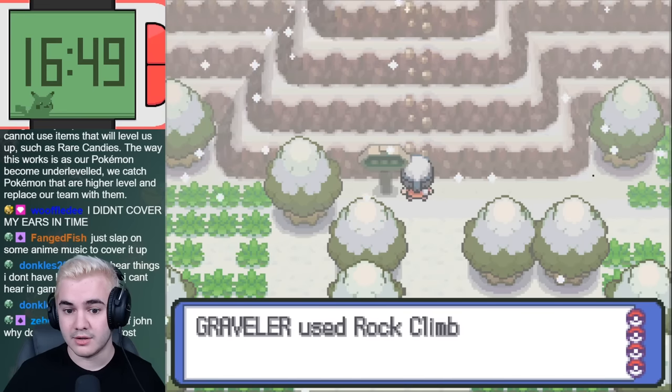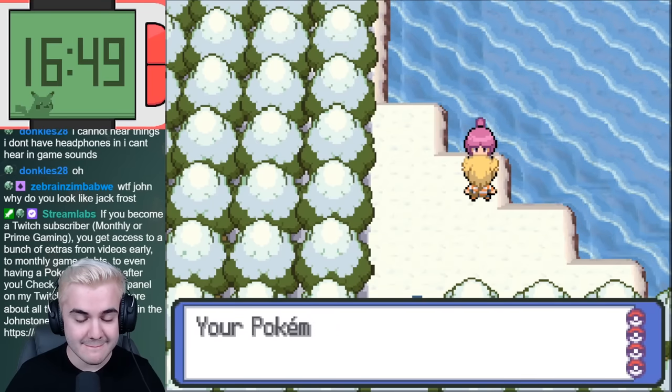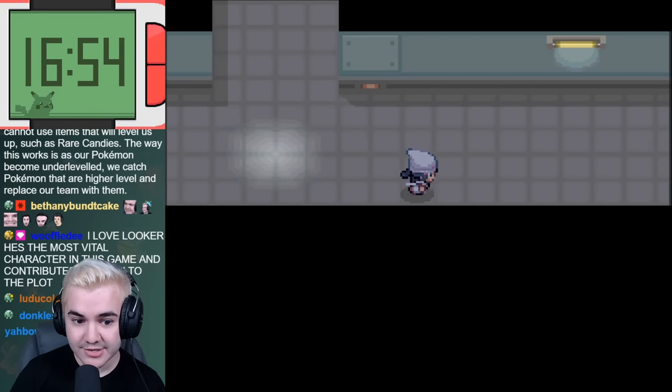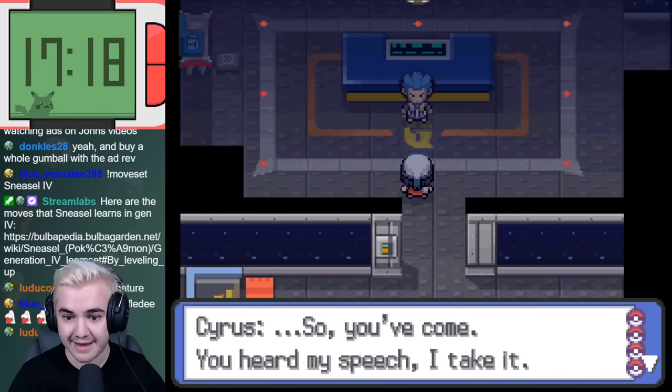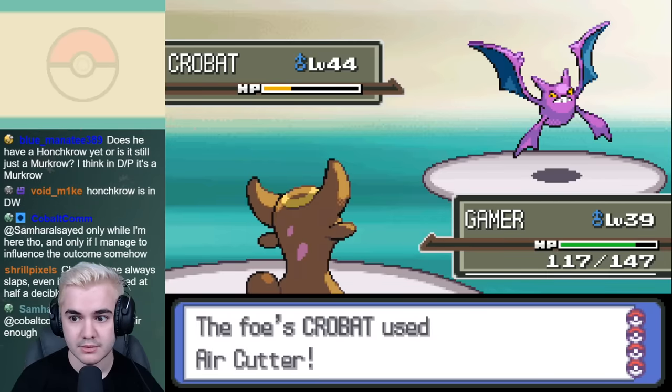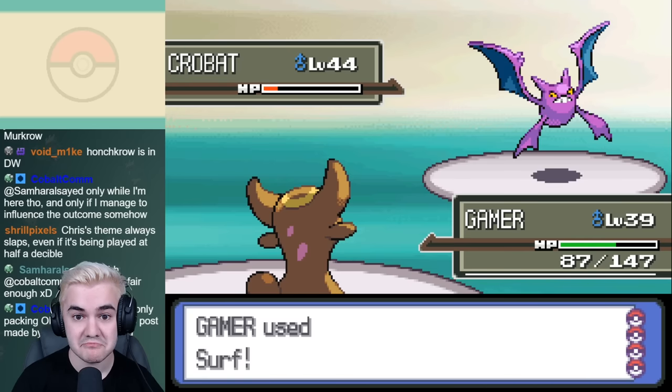Now that we've taken care of all this, it's time to take on the climax of the story. Once we head to Lake Acuity and meet up with our rival and Commander Juniper, we're able to head to Veilstone City to go through the Galactic Building. After quickly climbing through the floors, we reach Cyrus. This battle is almost the same battle as the one we did in Celestic Town, so I applied roughly the same strategy and took care of him on my first try.